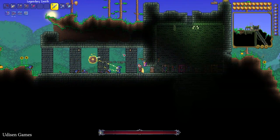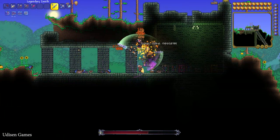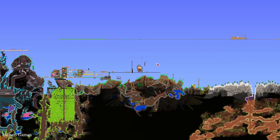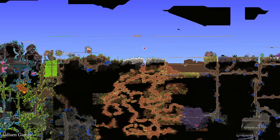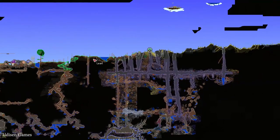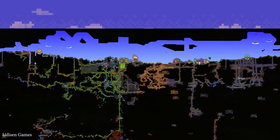Another boss appears, which you also must kill — very hardcore, extremely hardcore. After that, on the map you can find several new bosses. I already destroyed the Nebula pillar boss. Now we also have the Vortex pillar, the Stardust pillar, and the Solar pillar.